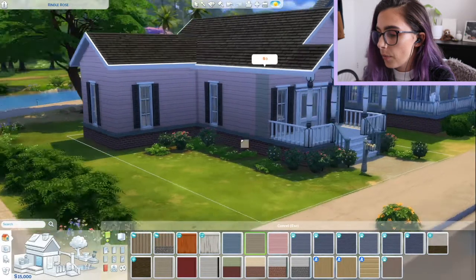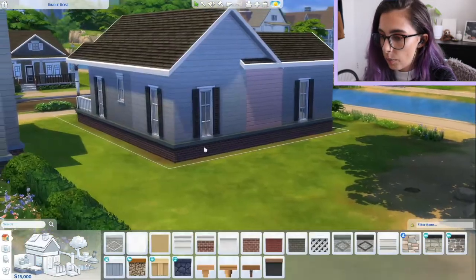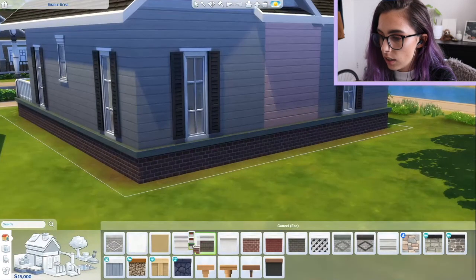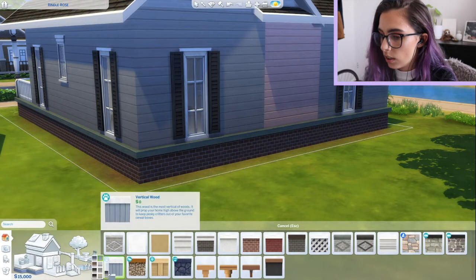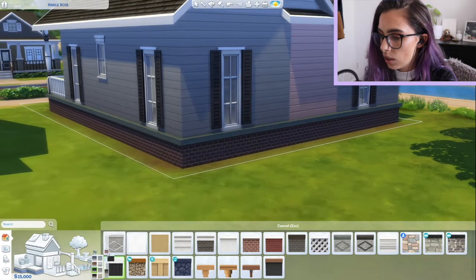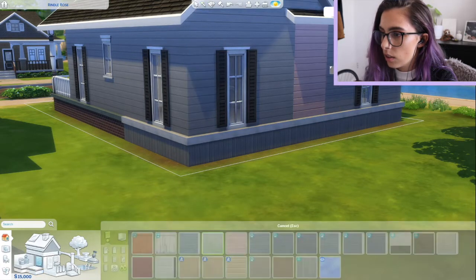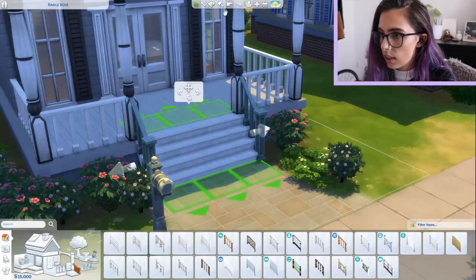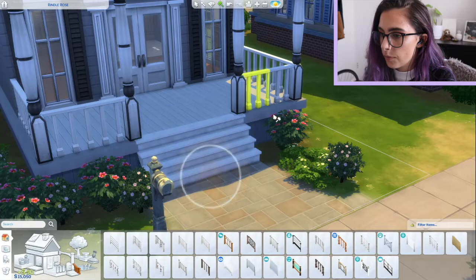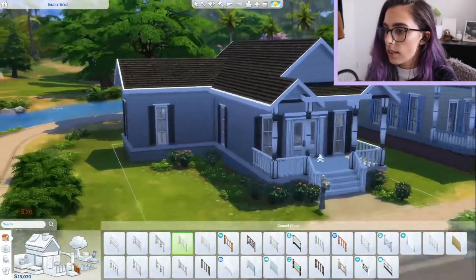Let's change it to daytime - there we go, I can see a bit better. I did a grey and then I'll paint the foundation down here. I need to change the staircase thing here - I'll just put white ones there. So the outside's pretty much done.